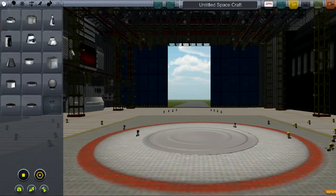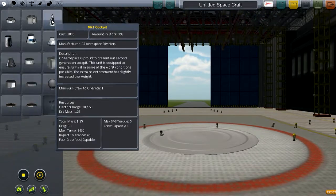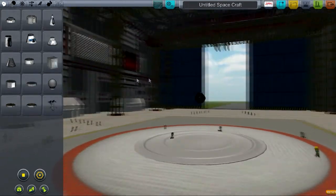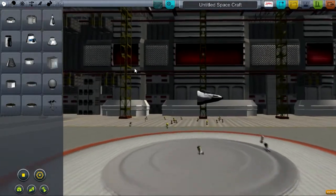First thing we've got to do, like the rockets, we've got to build a cockpit. So what cockpit should we use? Let's go with this one. And as you'll notice, they go right sideways, because we are building a freaking plane.